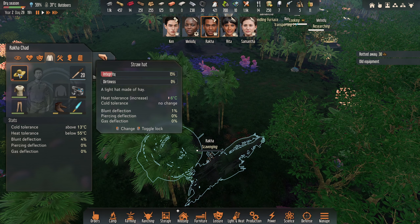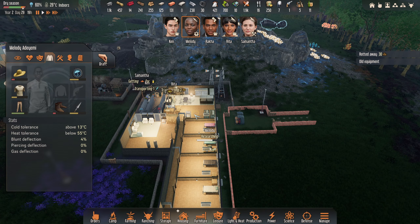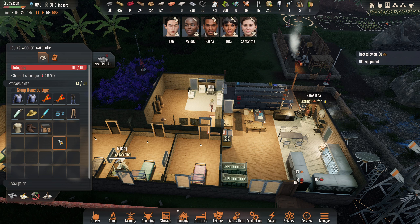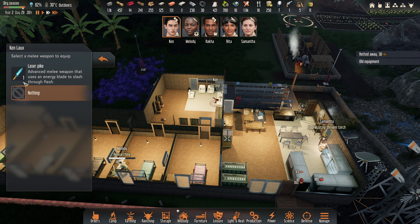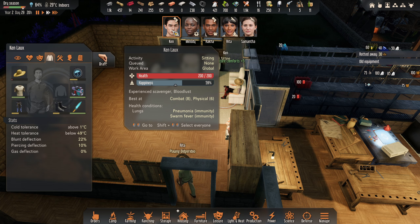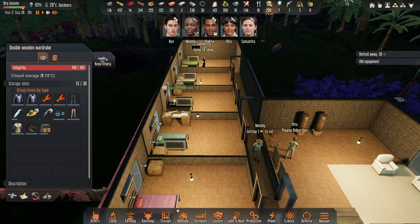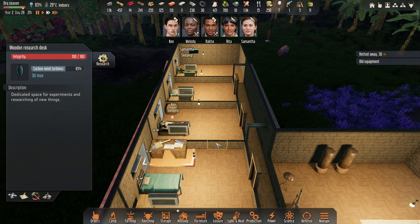Who's got old equipment? You've got an old hat - okay, we'll get you a hat. How are you doing, Melody? Carbon wind turbines - okay. Ken's transporting that laser pike back. Let's have a look in the wardrobe - there it is. Ken, come and get that laser pike you scavenged, please - to disturb you there. And we'll get that taken apart. And did you need a hat as well? Yeah, you do have a hat - I think it helps with the temperature. Rita's playing the didgeridoo, Samantha's off to sleep. Melody's getting some grain porridge, and she's 65% through the carbon wind turbine research.